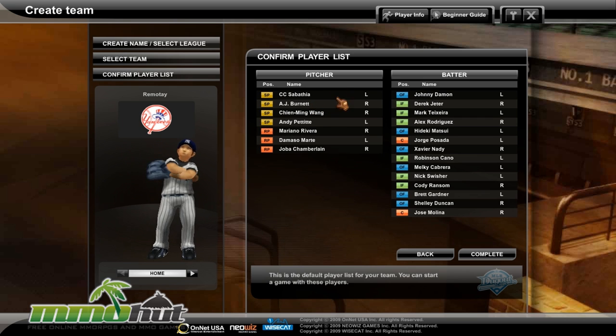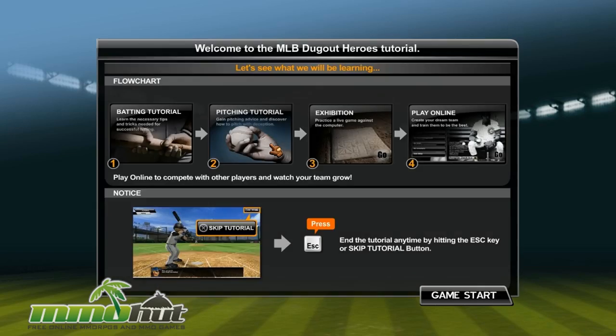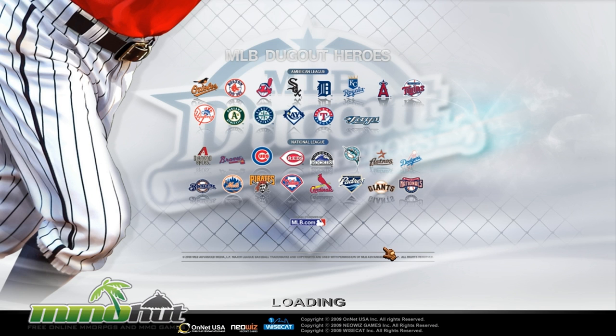All I know is the Yankees are really good, and I know some of you guys are going to hate me for saying that, but I totally know nothing about baseball. Here's my basic player list — I don't believe I can customize this yet, but let's hit complete. Now, all the players are actual players from the various teams, and you can eventually customize your teams and characters to really suit your own interests. We're going to man up and skip all this tutorial nonsense and just play the game.